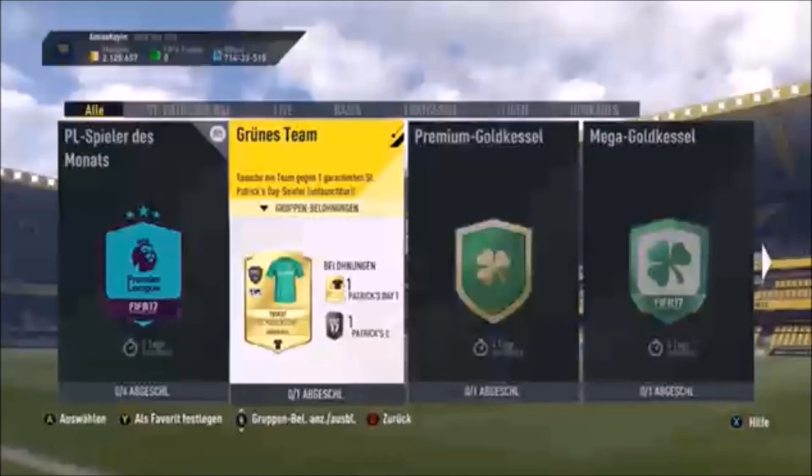For the third SPC, it was a mega pot of gold. You would need four St. Patrick's Day players — the green cards — and team chemistry 100. From this you'd get an item between 30k and 150k.